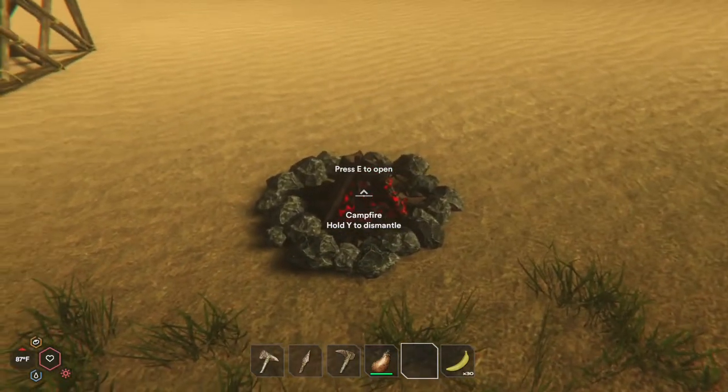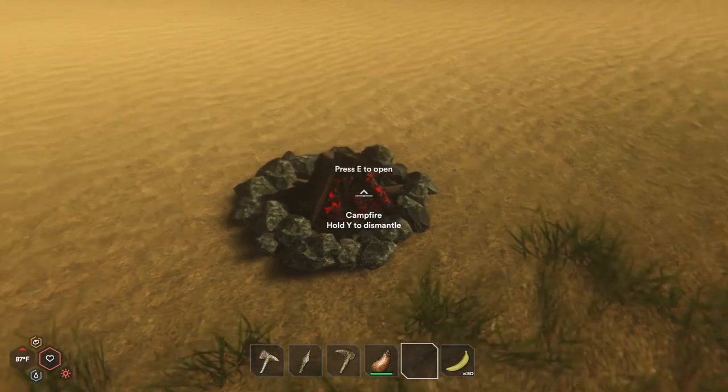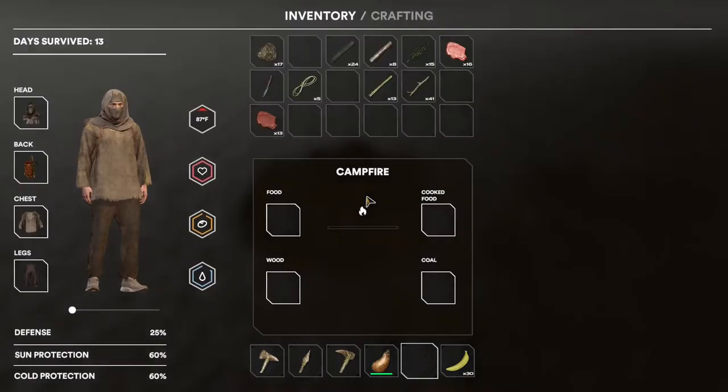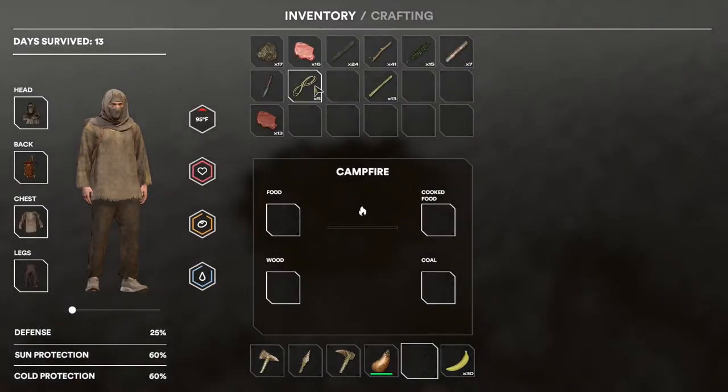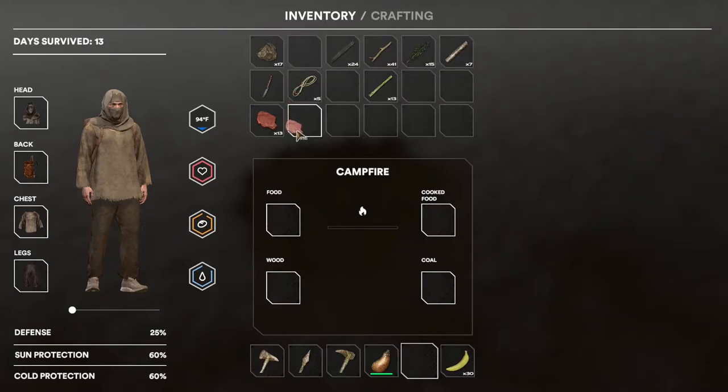To interact with our campfire, we're just going to point at it until this little menu comes up and press E to open. To cook anything, you're going to grab the raw food — in this case we've got meat, but there are some other recipes that you can cook once you unlock them. You're just going to left click and hold and drag it down, then release it once you're over the food container here.